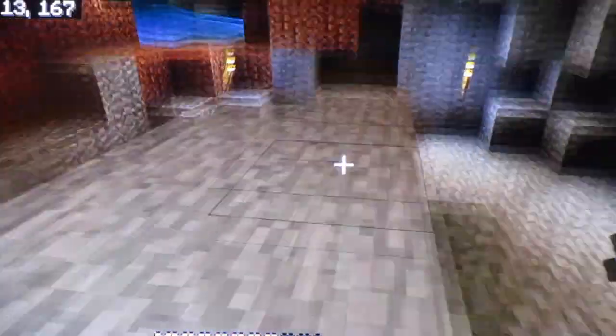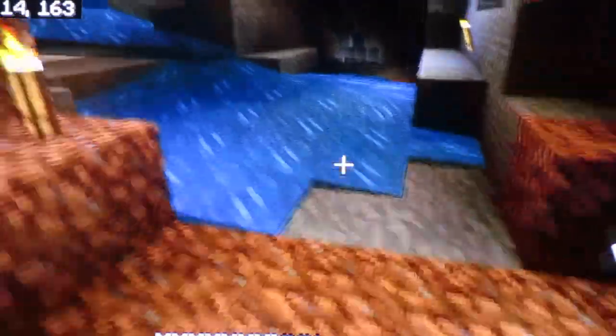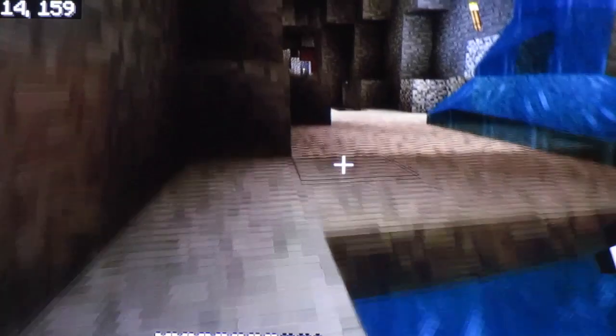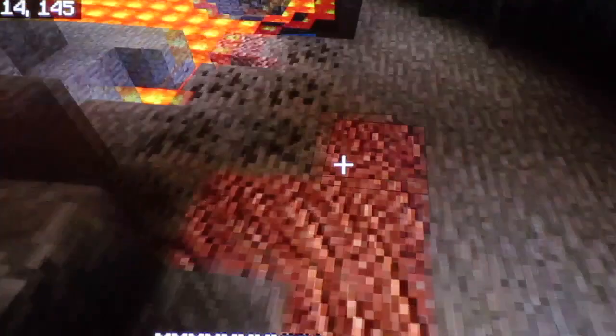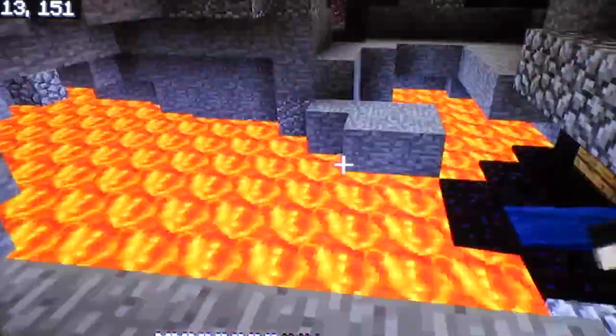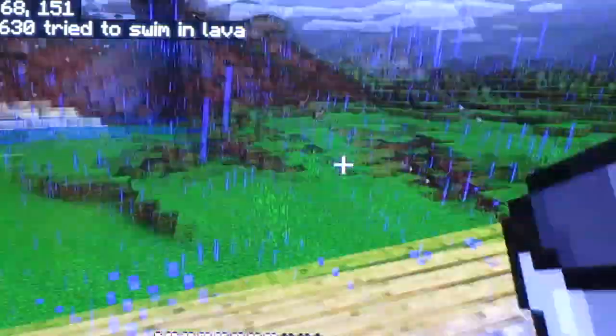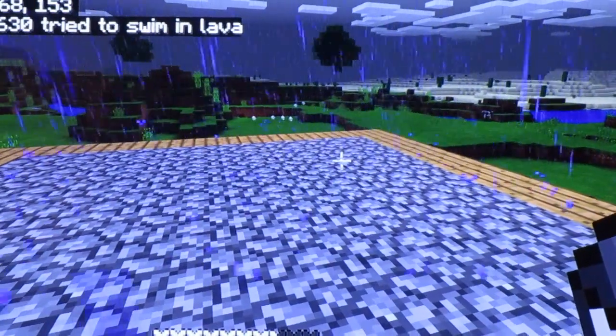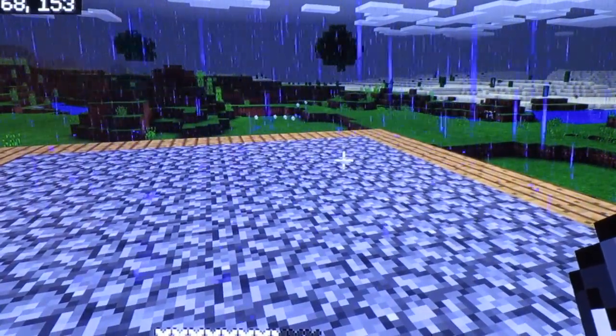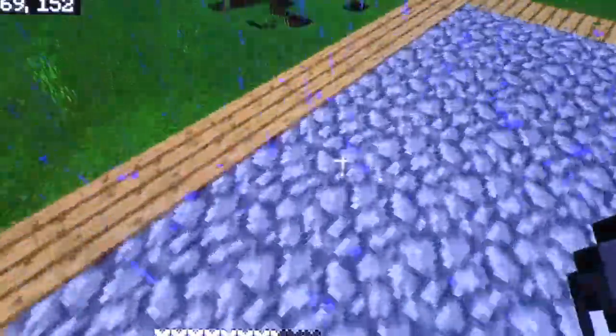We are just going to be completing the outside of our fort and mining the ores we missed throughout our episodes. We are going to preserve ourselves with water. I kept using the water bucket over and over again — it is a technique you can do to preserve yourself. But I was so deep in the lava that it went over me and turned into cobblestone, so I ran out of water.